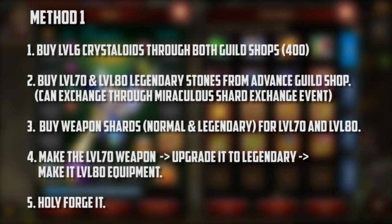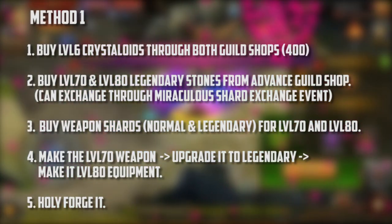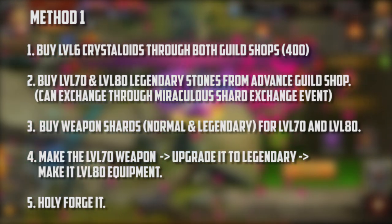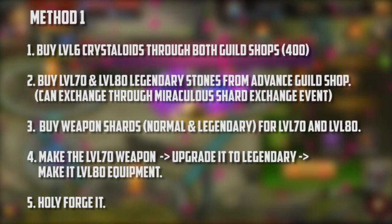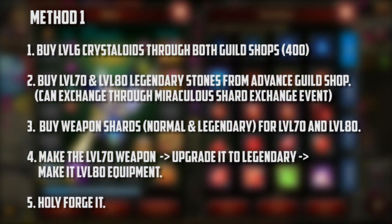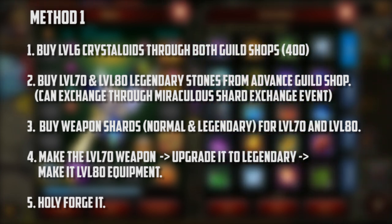Second, you have to buy level 70 and level 80 legendary stones from the advanced guild shop, and you can exchange those through the miraculous shard event. You should do this daily because buying level 70 and 80 legendary stones from the advanced guild shop is limited — you can only buy 50 per day. So keep doing it for a few days until you get enough; I think you need 200.